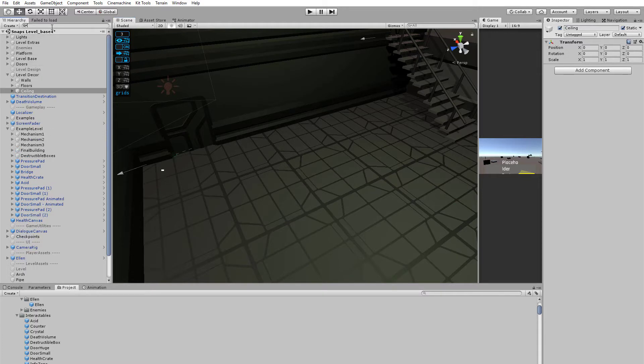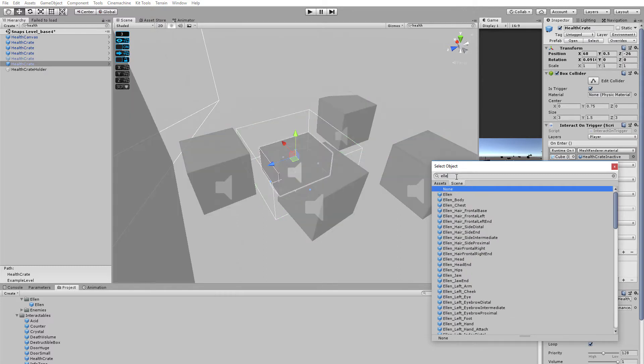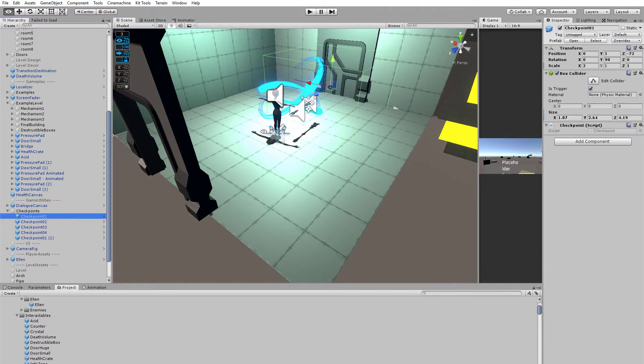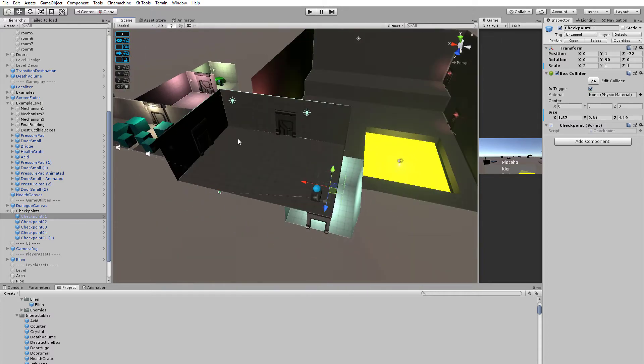When it comes to the health crates, they are not completely set up by default. On a regular health crate, if you look at the 'interact on trigger' section, there is a missing runtime, object, and function. What you have to do is change it to the Ellen that's in the scene, and then the function will be 'damageable' and 'reset damage' — that way the health crates are enabled. The three I use in this level are already set up that way. Also make sure you place the checkpoints; I only used one, but it's important that you pass through the first checkpoint so that when you die it respawns you back to that location.